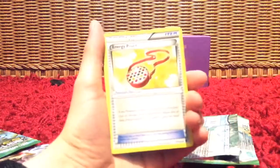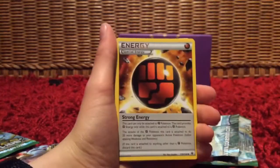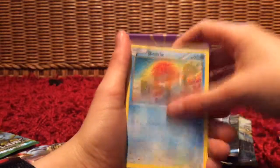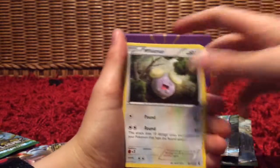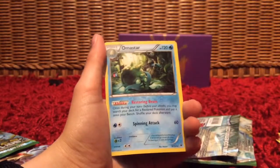So we have Energy Pouch. Zooming in — Energy Pouch, Special Energy, Helix Fossil, Omanyte, Binacle, Meowth, Whismur, Victini, Cacnea. Our reverse is a Binacle and our rare is Omastar.